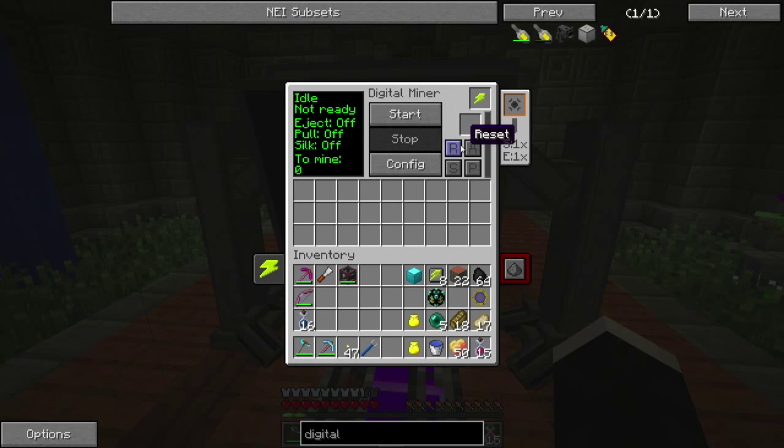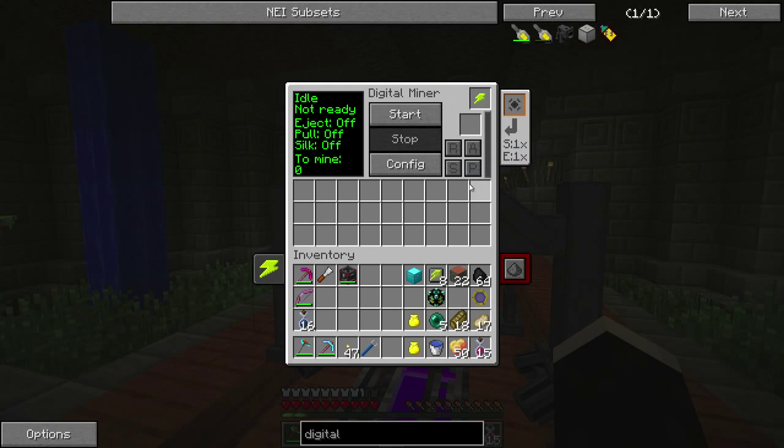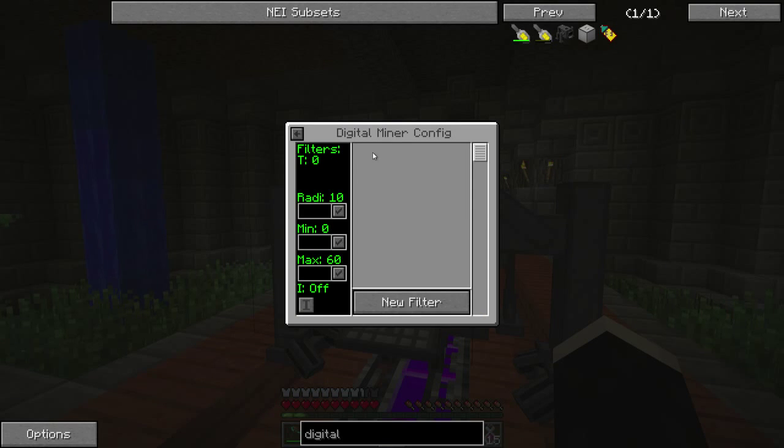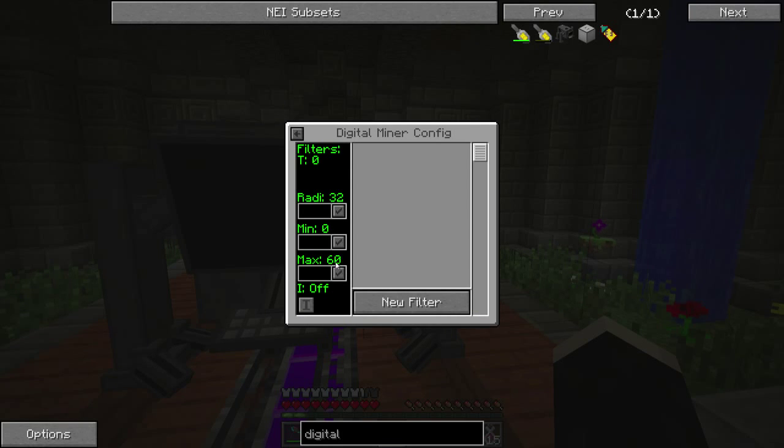Right now it doesn't do much, but if you open its interface it has several options. It is basically a quarry. You can decide to auto-eject everything it quarries, or silk touch everything. Note that right now it would use 40 RF — if you enable silk touch it uses 480 RF, so it is considerably more expensive energy-wise. Auto-pull is for if you provide it with a chest from the top that has cobblestone or dirt; it will use those blocks to fill all the holes it creates. Then you go to config and specify which items you want and the range. The maximum radius is 32 blocks, and you can specify min and max Y levels.